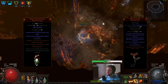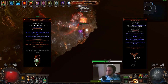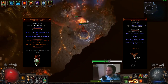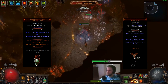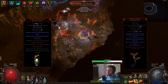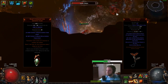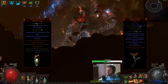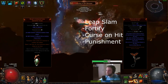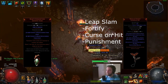Moving on to the next few items, we have the Wings of Entropy unique two-handed axe and Rumi's Concoction. I'll cover both at the same time as I explain what it means to block. The Wings of Entropy offer 8% additional block chance while dual-wielding. This is a two-handed axe but it counts as dual-wielding, which means we benefit from the dual-wielding bonus of 15% chance to block, and we can also scale damage on the skill tree efficiently because the dual-wielding area is full of dual-wield nodes. The Wings of Entropy will be socketed with Leap Slam, Fortify, Curse on Hit, and Punishment.